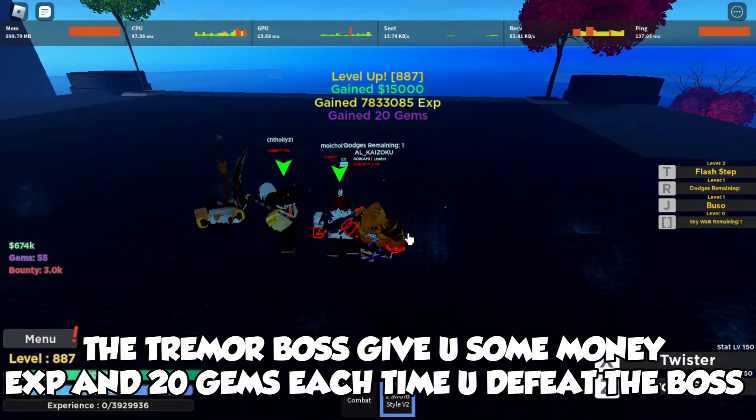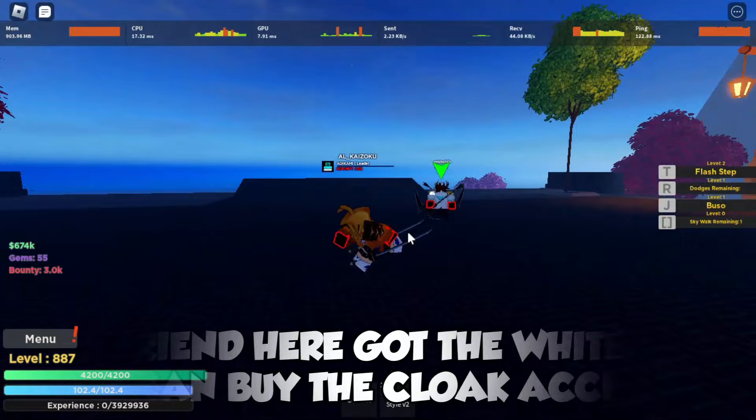The Tremor Boss gives you some money, XP, and 20 gems each time you defeat the boss. My friend here got the white orb, so he can buy the cloak accessory.